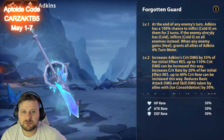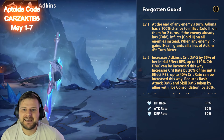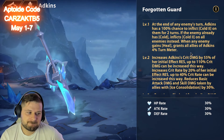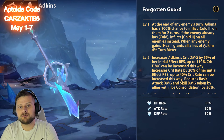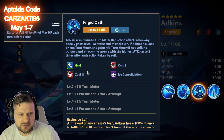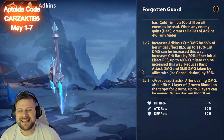Now let's look at her exclusives. Level one: at the end of any enemy turn, Adkins has a 100% chance to inflict Cold 2 on them for two turns. If the enemy already has Cold, she inflicts Cold 2 on all enemies instead. When any enemy gains a heal, grants all allies 4% turn meter. Cold 1 reduces skill damage by 20%; Cold 2 reduces it by 40% — that's a huge reduction to skill damage. It's a really big exclusive.